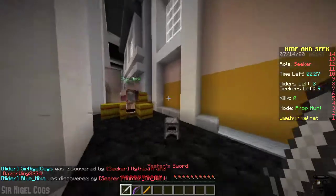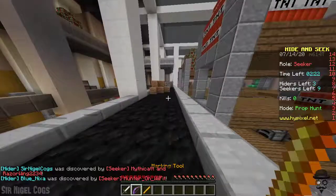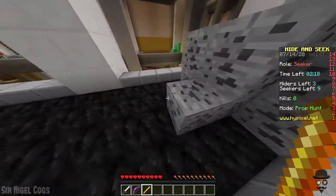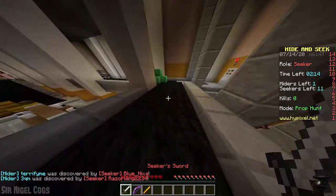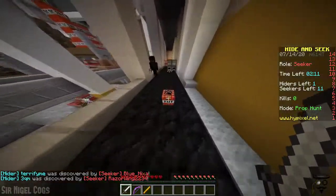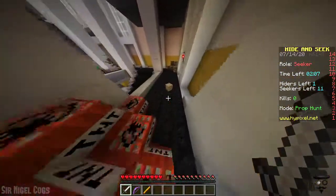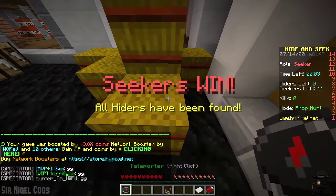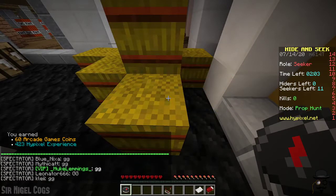Okay, so now we're the seeker. We have a sword, a bow, and a stick where we can mark objects as whether or not we have checked them out to see if they are a player. But you'll know when you get close to a player because it gives you an indication that you're close to one, which we'll probably see in the next game.